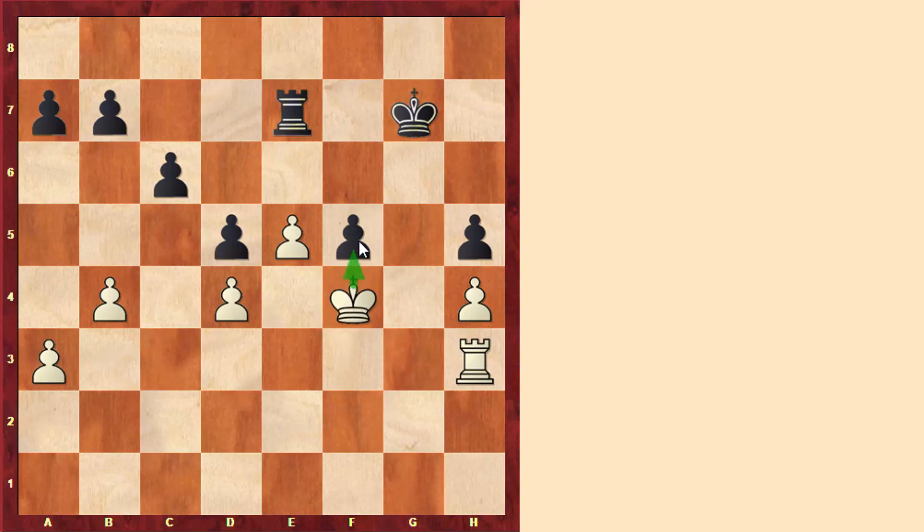Here black continued with the move rook to e6, giving back the pawn. In any case, this pawn is going to be lost. For example, after king to g6, we just give a check and then we capture on f5. Or if black defends the pawn with rook to f7, we can play rook to g3 here as well, and then we play rook to g5, and we'll get the material back. So black tried an interesting idea to activate his rook by playing rook to e6, and after taking on f5, we see how white activated his king.